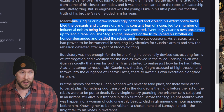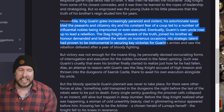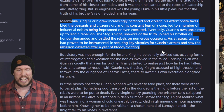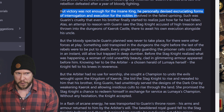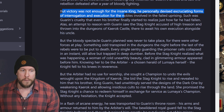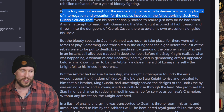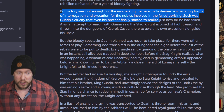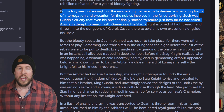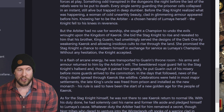The Stagnite, unaware of the truth, joined his brother as honor demanded and battled the rebels on numerous occasions. His strategic talent proved instrumental in securing key victories for Garin's army, and the rebellion was defeated after a year of bloody fighting. But victory was not enough for the insane king — he personally devised excruciating forms of interrogation and execution for the nobles involved in the failing uprising. Such was Garin's cruelty that even his brother finally started to realize how far he had fallen. An attempt to reason with Garin saw the Stagnite accused of high treason and thrown into the dungeons of Kirak Castle, there to await his own execution alongside his uncle.